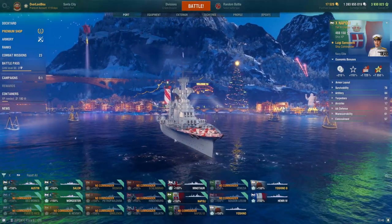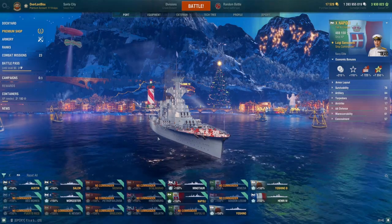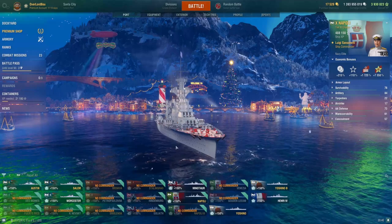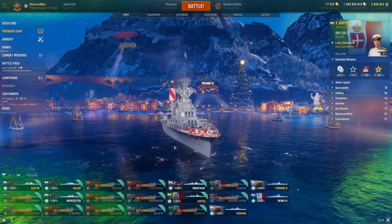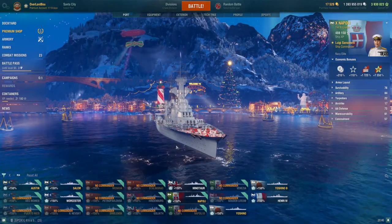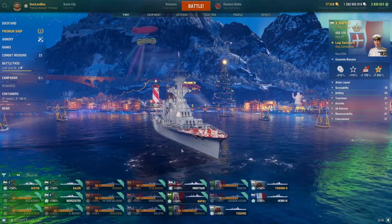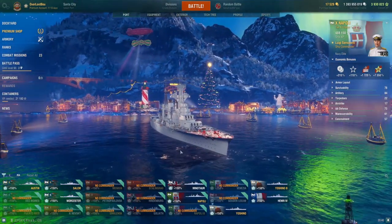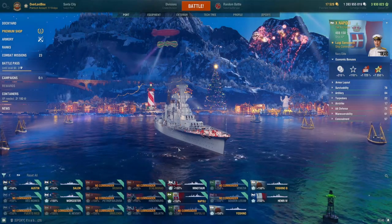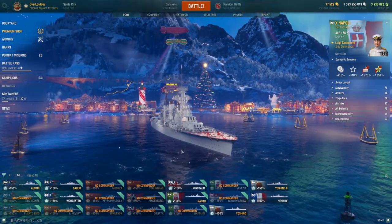Next for the tier 10 cruisers I'd recommend is the Napoli. The Napoli costs 252,000 coal and is an Italian tier 10 heavy cruiser. It has a very unique playstyle as a powerful close-combat cruiser with torpedoes and SAP secondaries. It's very tanky at the expense of poor main gun DPM. It's mediocre in randoms but solid in ranked meta and clan battles, and very fun in co-op. One of the main things that makes the Napoli really good is just how tanky it is. It also has exhaust smoke, so if you need to get out of a sticky situation you can use it to leave, and you can use the torpedoes as you cut away. It's a very fun ship to play.